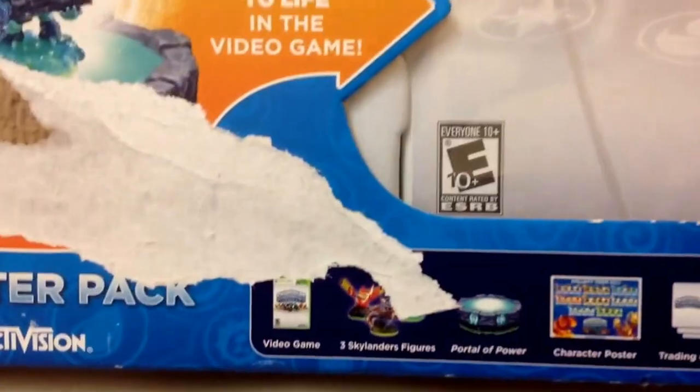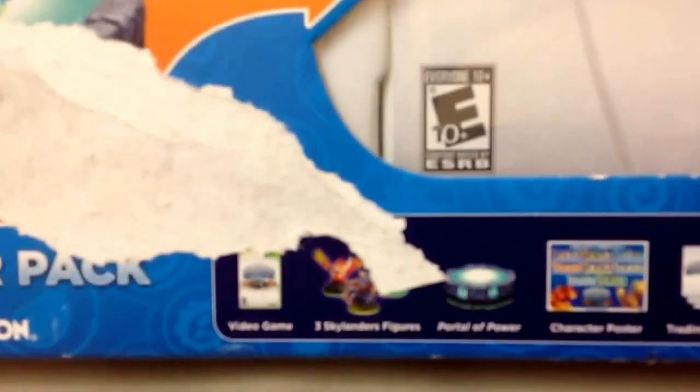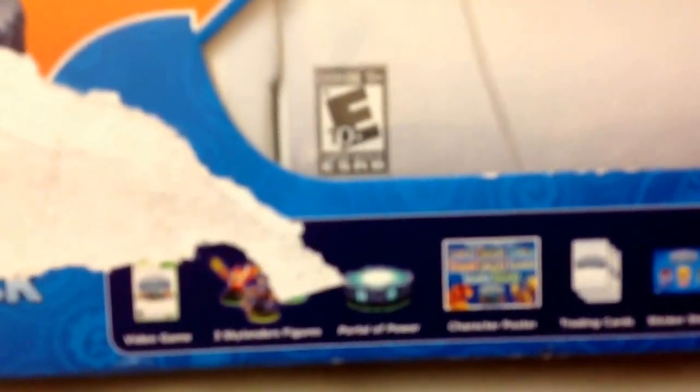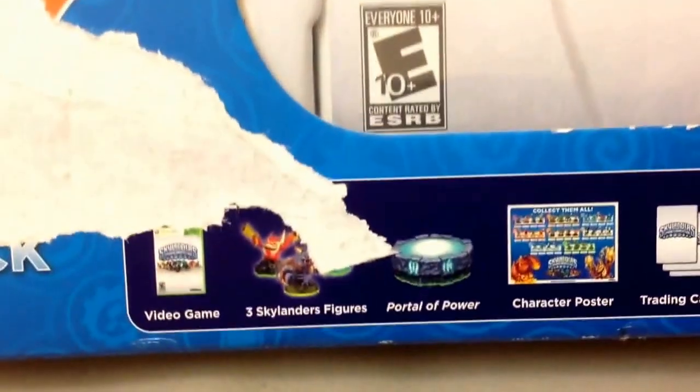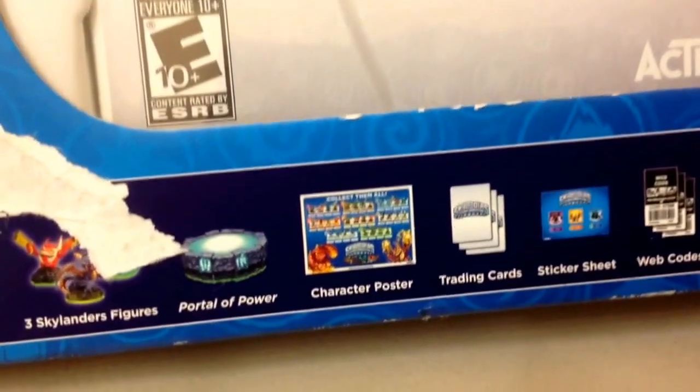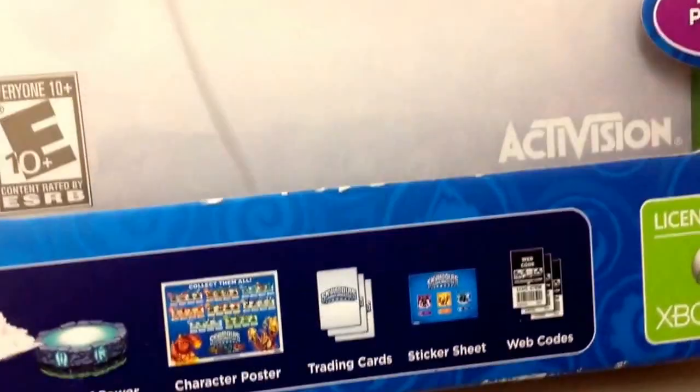So here's what you get. You get the video game, three Skylanders, a portal of power, character poster, a trading card, sticker sheet, and web code.